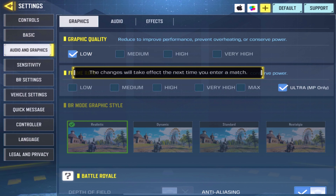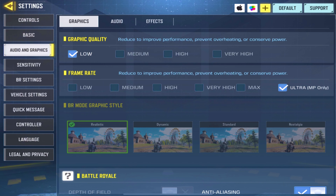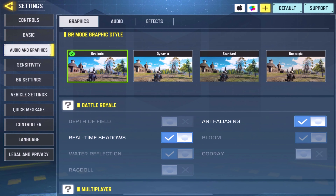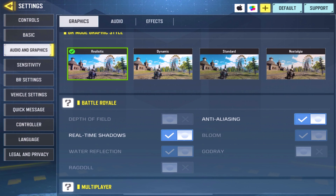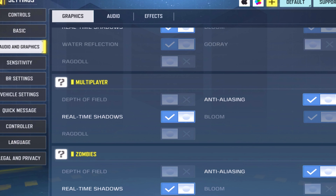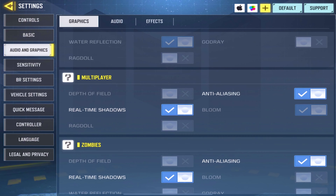Moving on to graphics — I have them on medium, but a lot of players use low to avoid frame drops. I have an iPad Pro so I don't get frame drops either way, so I keep it at medium. Graphic style is realistic. Since I'm at medium, I have real-time shadows and anti-aliasing both on just to make it a bit more realistic and cleaner.